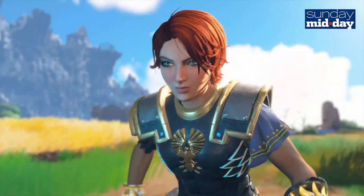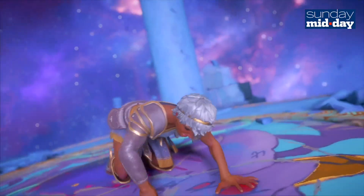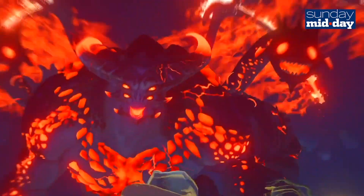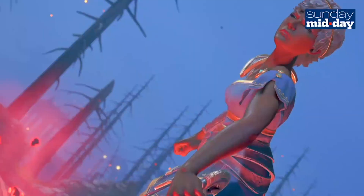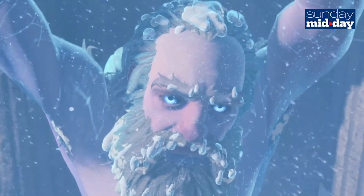To create Immortals Fenyx Rising, Ubisoft has taken Greek mythology, slapped on its Assassin's Creed control scheme and dumped down the graphics. That said, it is not a bad game for the most part. The story starts when the demon Typhon gets released from his underground prison, causing chaos in the world by defeating the gods. You play a nobody named Fenyx and it is your destiny to save the world as Prometheus narrates your life story to Zeus.